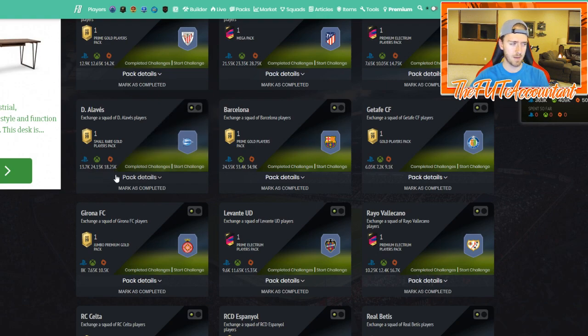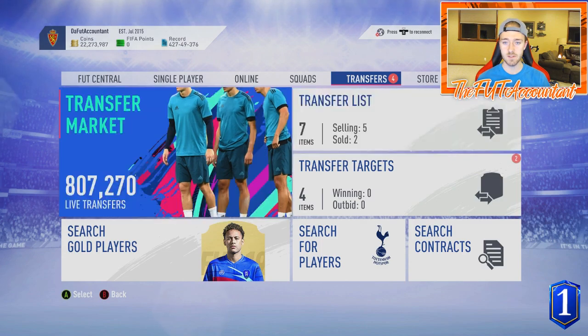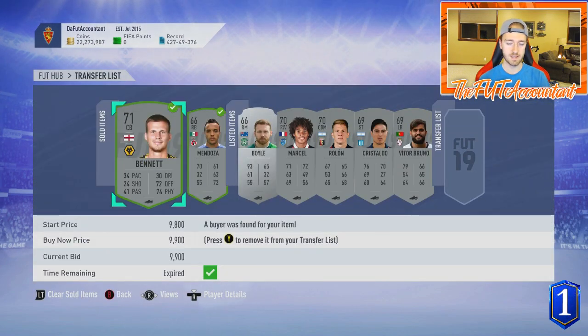A small rare gold players pack for 24k I'm not about that, but that tells me to look at players in my club for those leagues. Even these 15k packs for 7k - I packed ter Stegen last night out of a 15,000 coin pack from one of these SBCs. You can look through here and if you know the value of the pack - there are websites where you can google FIFA 19 pack values - and say 'is it worth it to spend 12k for a 30k pack?' I'd say yes because you might pull a silver like Bennett worth 10,000 coins.